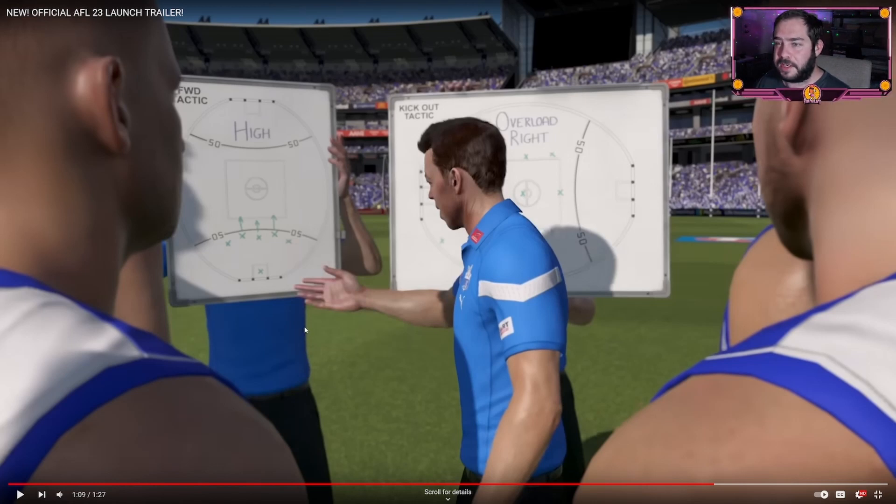The cutscenes with the coaches are a pretty cool addition. The unknown is whether the tactics shown on the board are relevant to what we've actually set in game — whether it's a high press or flooding to one side for a kick out. That's the part of the game I hope goes a bit deeper. I'm holding high hopes for it because Big Ant had assistant coaches on their payroll during COVID, giving input into the AI, doing opposition analysis and tactical work — which gives me hope that it might translate into the game in some capacity.